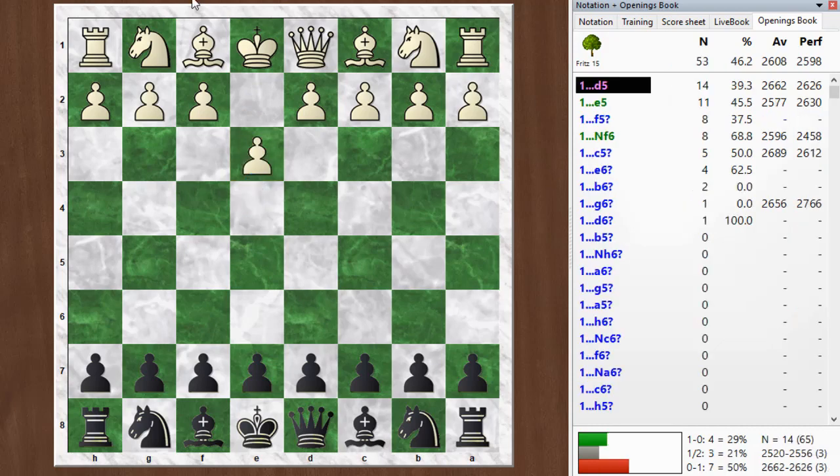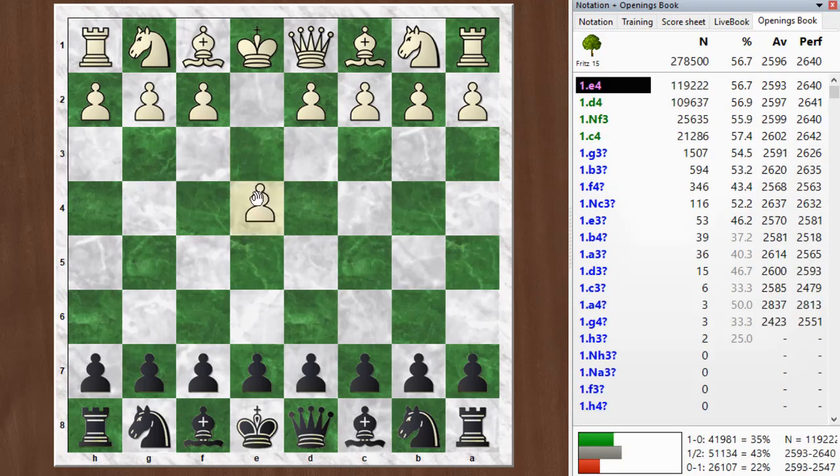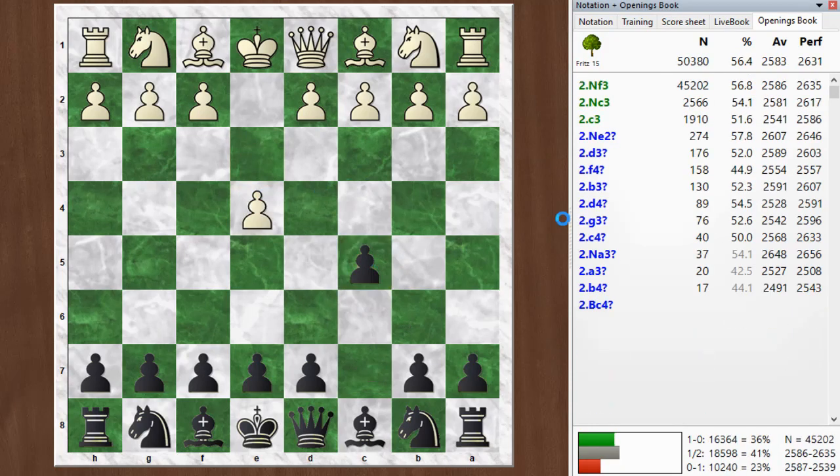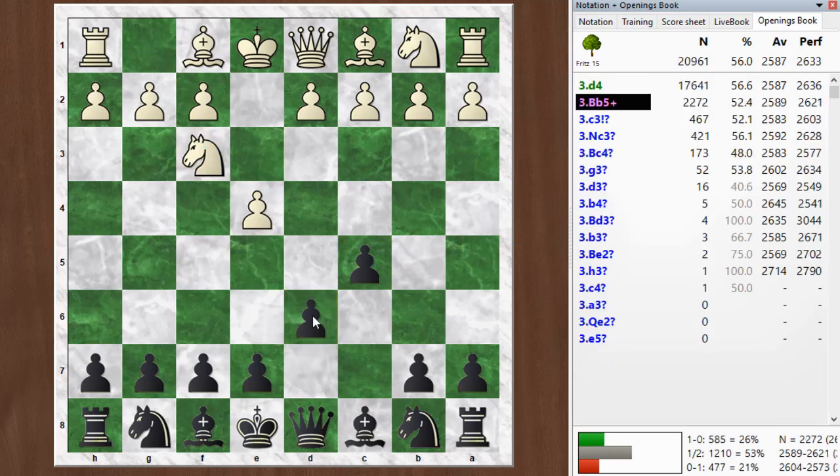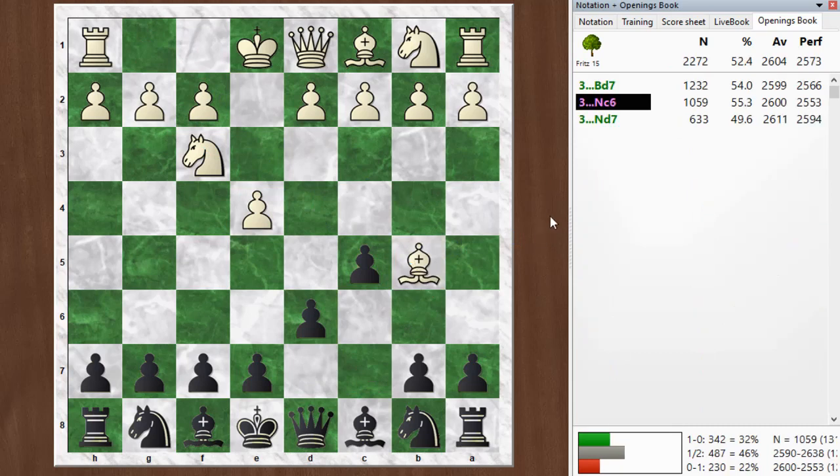My opponent started off with e4. I went c5, he went knight f3, I went d6, and he went bishop b5 check. This is an interesting opening line — Magnus Carlsen has played this a few times. This is called the Canal-Sikalski attack in ECO.